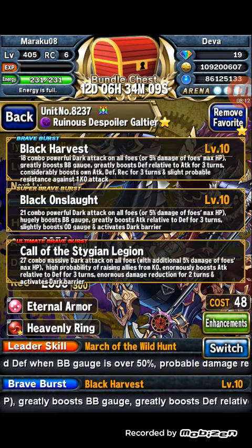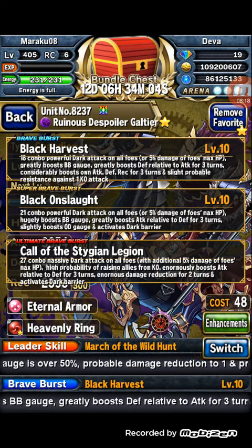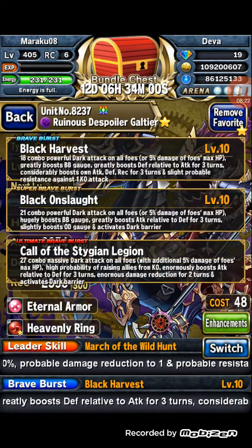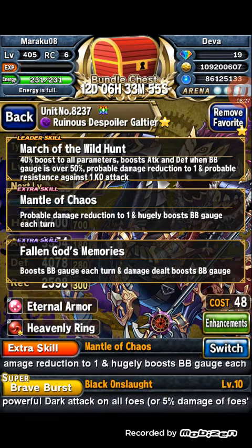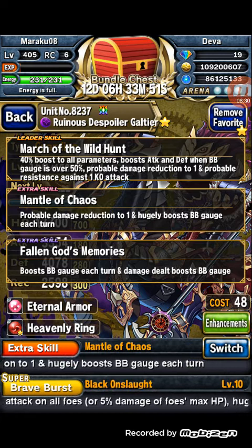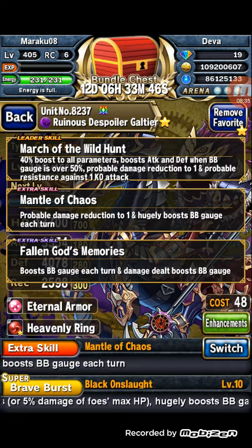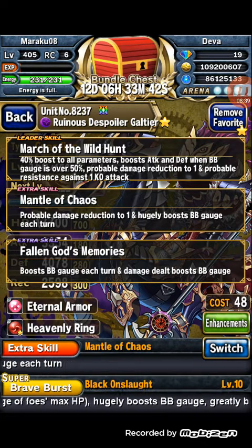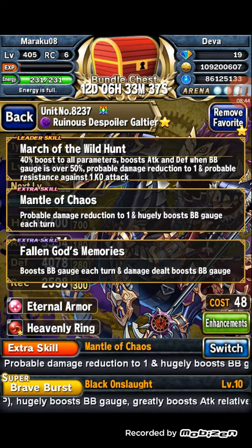His extra skill, Mantle of Chaos, gives probable damage reduction to 1 and boosts BB gauge each turn — making him tankier. He has a chance to reduce all damage to 1 and boosts BB gauge by 6 BC per turn, so you can easily fill up his gauge.